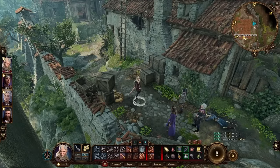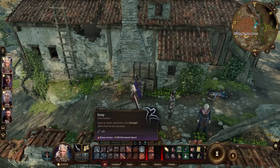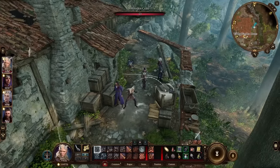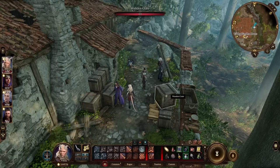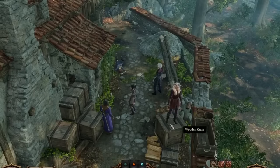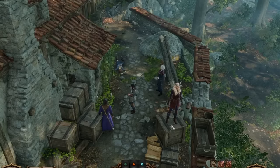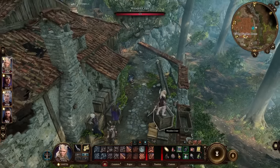This next one is a key command in Baldur's Gate 3 that can save you a bonus action. Typically jumping onto an object costs a bonus action, and you might want to save that. So if you're trying to get on some boxes or onto a ledge, you can just shift-click and your character will climb right up. Alternatively, you can right-click and choose 'climb on' as another option.